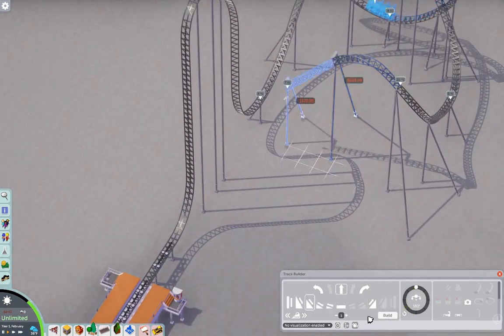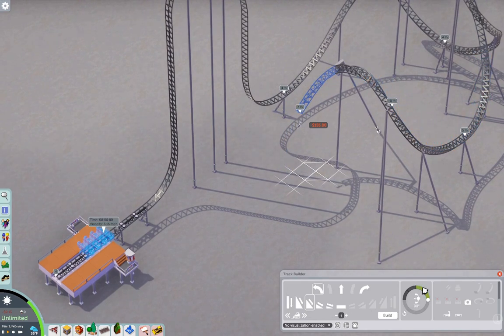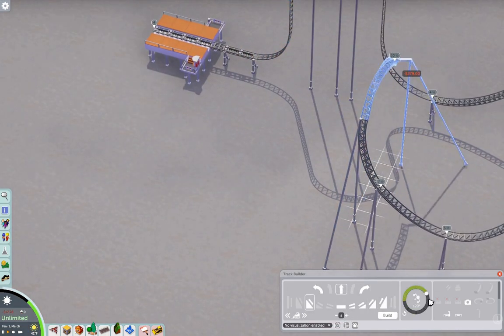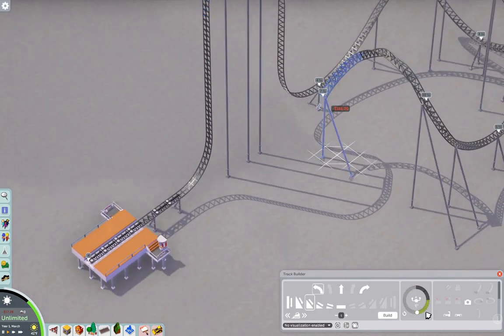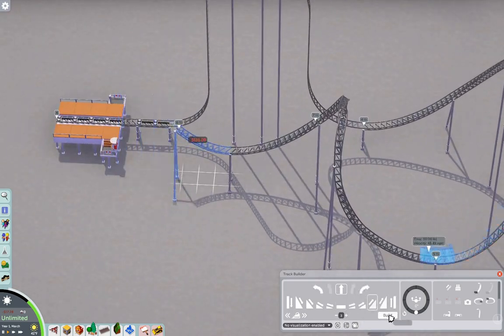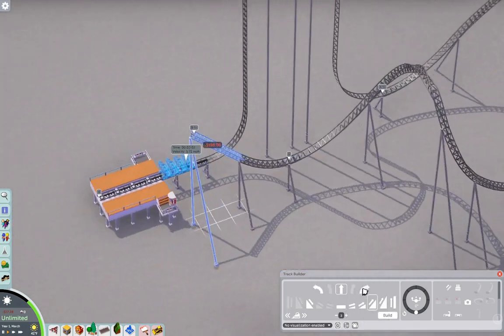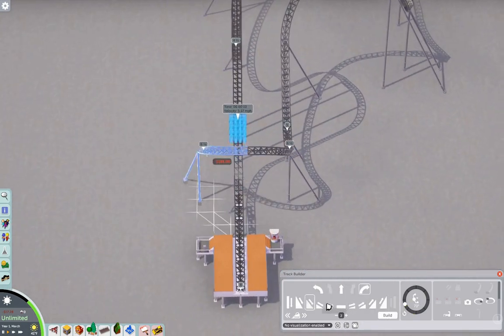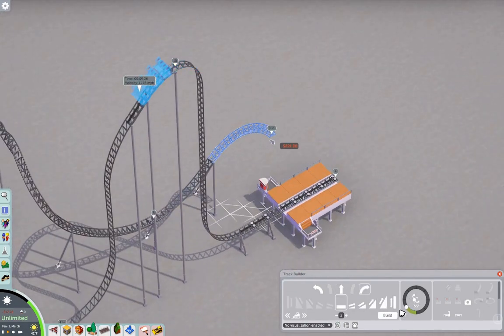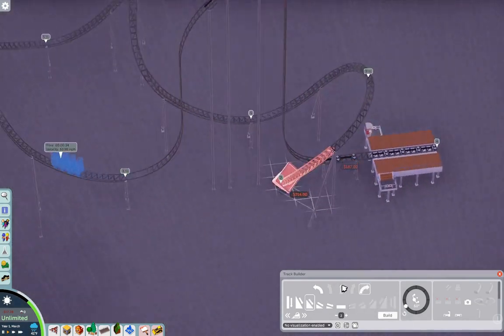I did an experiment off-screen with vanilla supports and it was ugly — it kind of lost its charm. So I buckled down and used the Support Pack, which was the better choice. Here I'm just making the blueprint of Hangtime. It's a very simple blueprint.